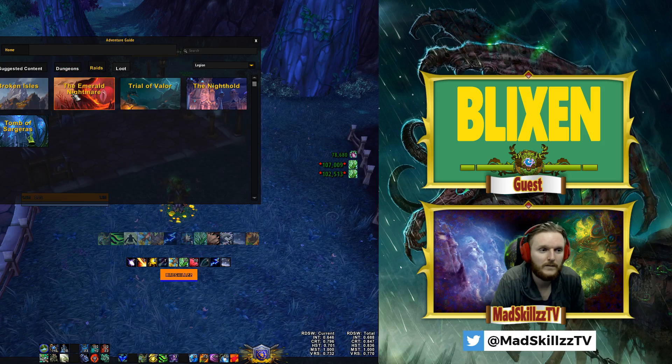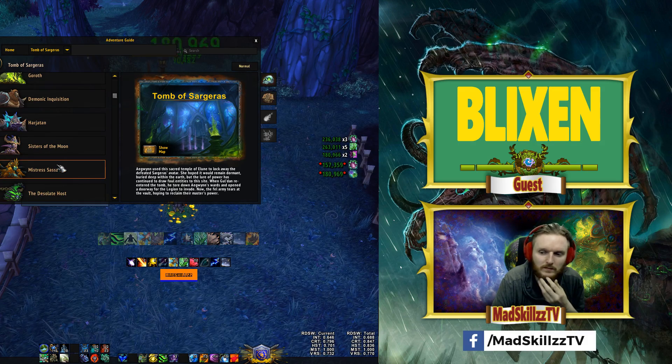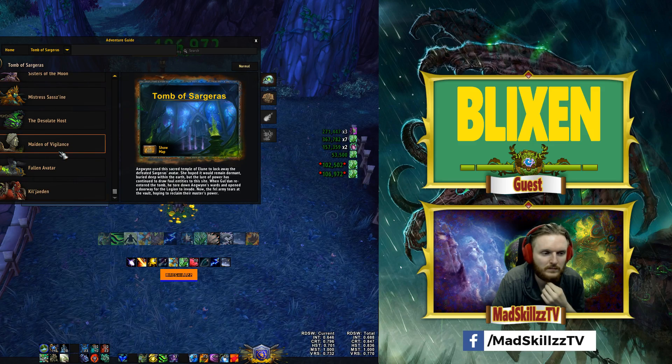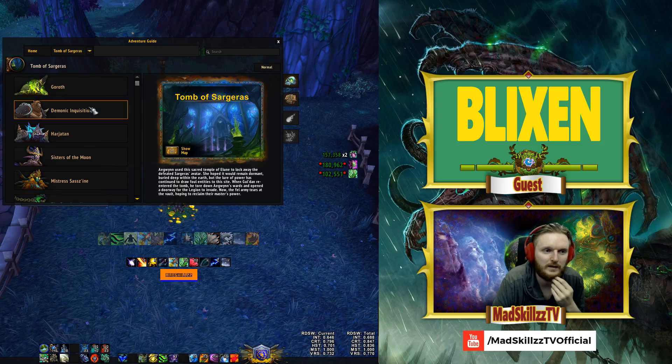For which fights tier 20 could be used over tier 19: Sisters is a hard return, Mistress maybe depending on how well your group stays stacked. Desolate Host like we said. Maiden works since she only goes side to side, so Efflorescence uptime is easy there. Most other bosses probably not worth it because there's just too much movement and people aren't grouped up enough.